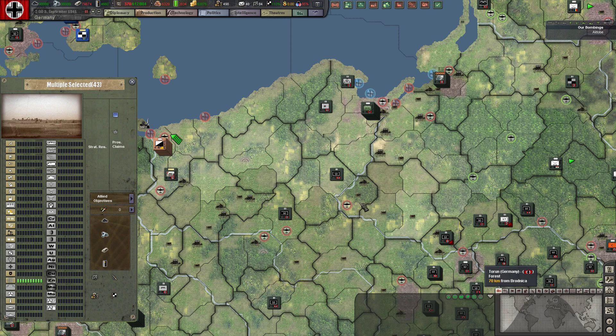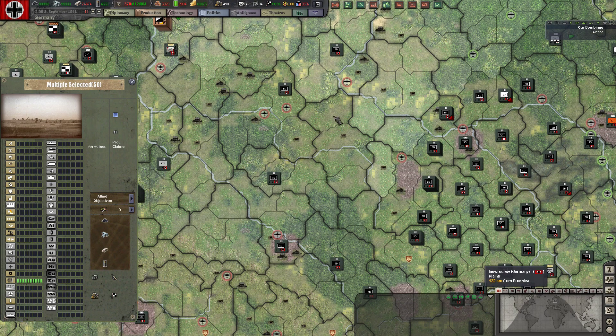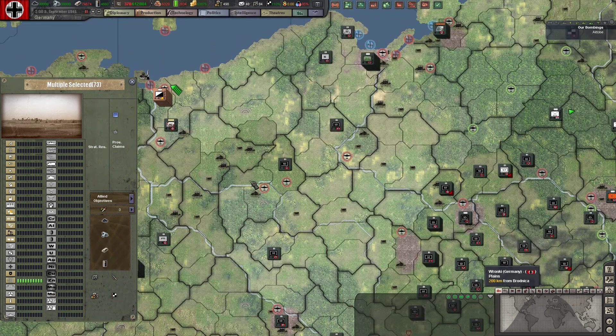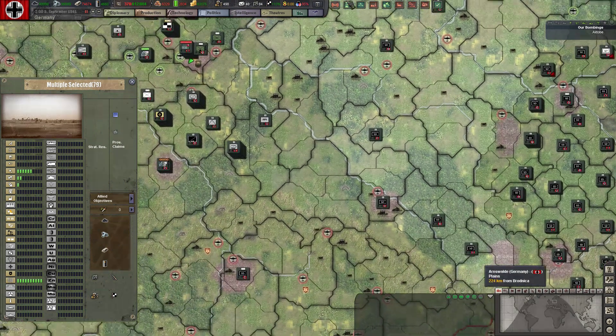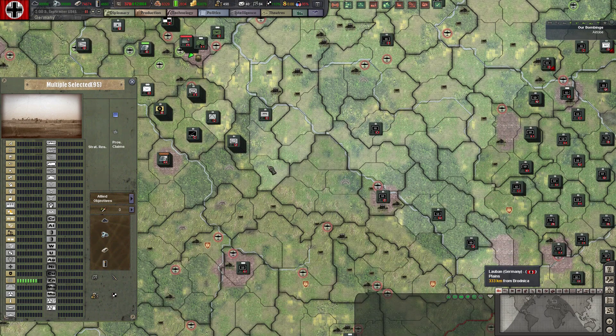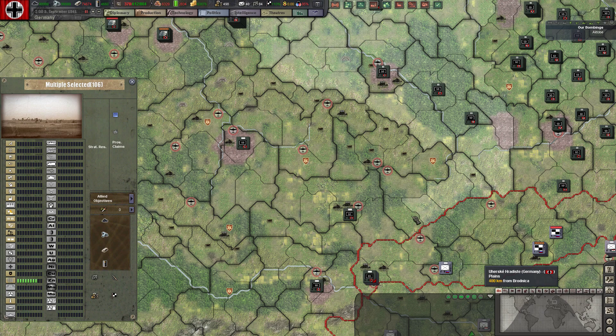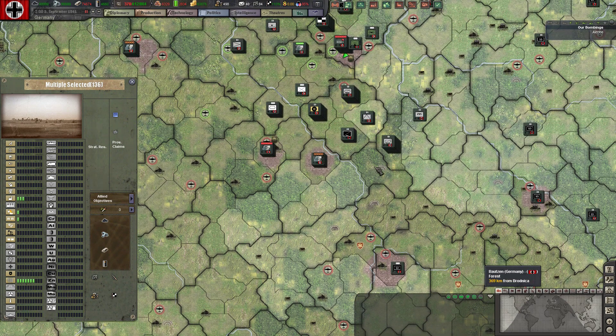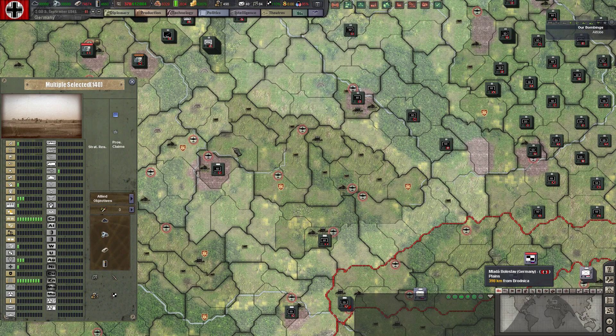Those divisions are moving back because now they actually have a land connection, which is a good thing. We will build one full run of IC, roughly 200. With our IC and IC efficiency — it's September — it should be ready before 1942. In reality we'll have more or less 400 effective IC extra on top of everything we got from Russia. We still have some negative modifiers on IC but we should probably hit around 1700 IC.